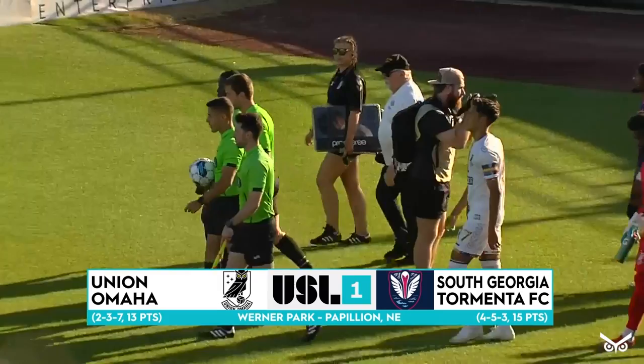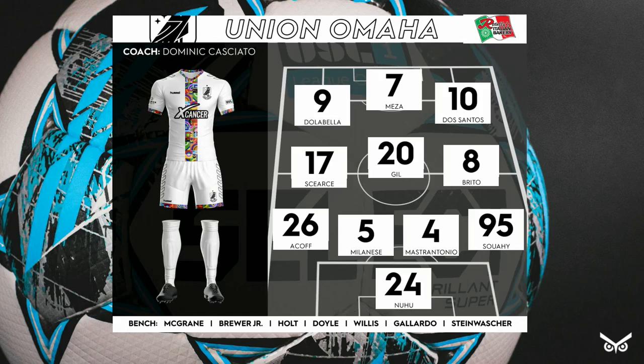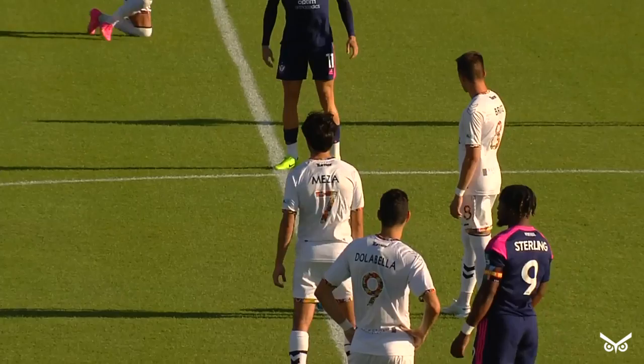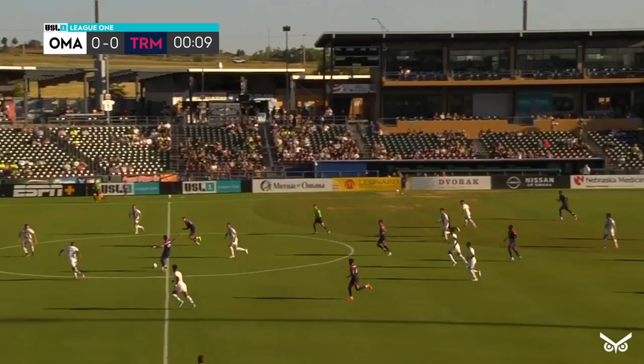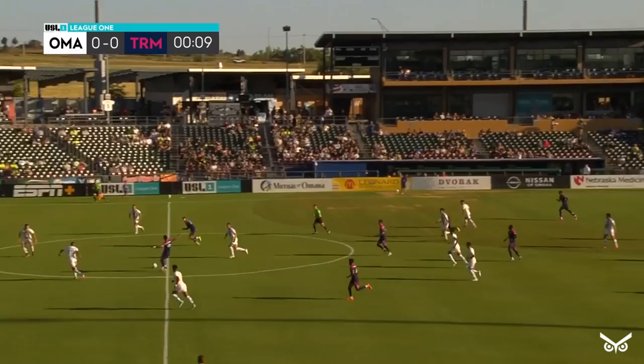A look at the procession — a big matchup tonight, two former champs. Union Omaha hosting South Georgia Tormenta. Let's have a look at the Union Omaha starting lineup, with Noe Meza right there in the middle. The front line for Tormenta is so dynamic as we're set for action from Warner Park in Papillion, Nebraska. Ryan Pierce here, great to have you with us as we are in for an exciting matchup, two teams desperate for three points. Another corner kick, brought to you by Modelo, coming up from Connor Doyle.